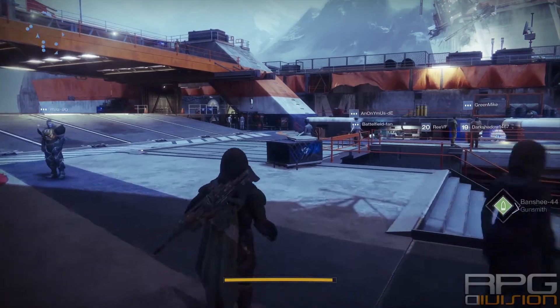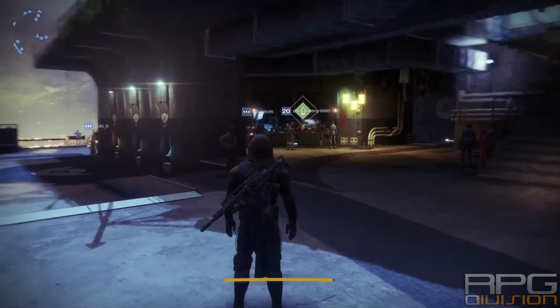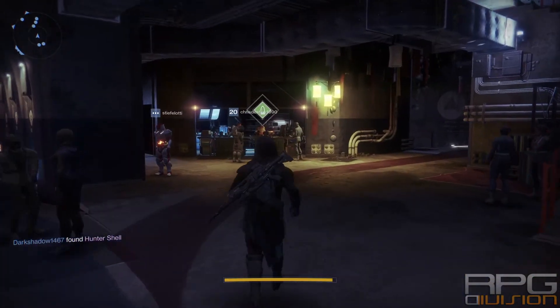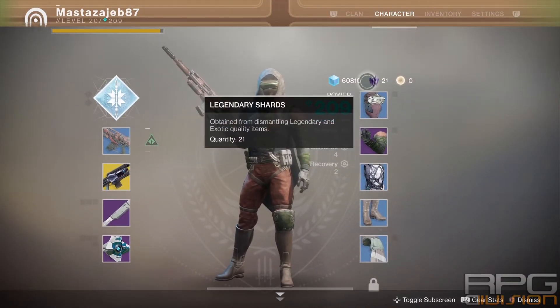Here is some basic info on Legendary Shards. Legendary Shards are the main currency in Destiny 2 and they are used to infuse your weapons, they are used for mods, they are used for absolutely everything that is related to exotic and legendary items.